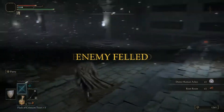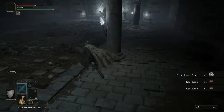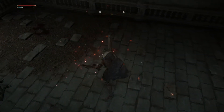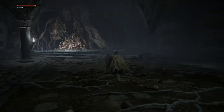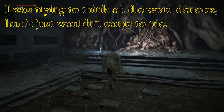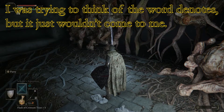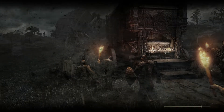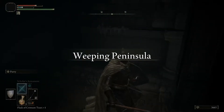We got the Demi-Human Ashes. Root Resins. I don't think I mentioned it yet, but this statue icon basically tells you that you can summon in that area. I think 'demarcates' is the word. I was watching a Vardy video and I heard him say that and I was like, yeah, demarcates. But I'm not sure if that's the right word. I think it is.